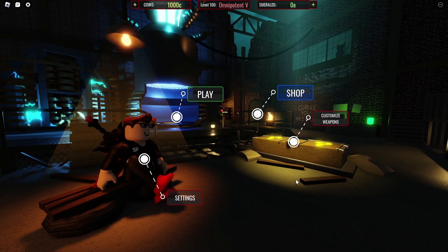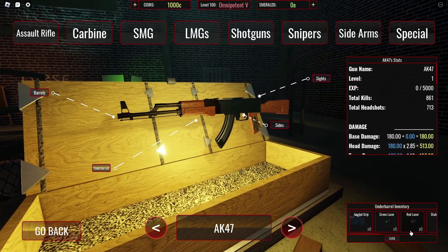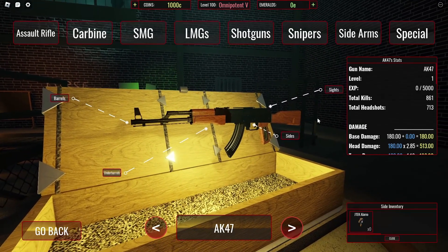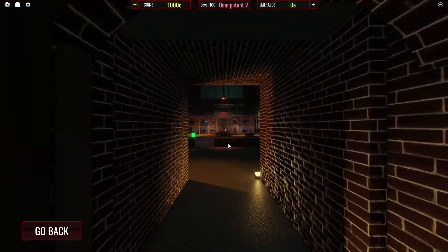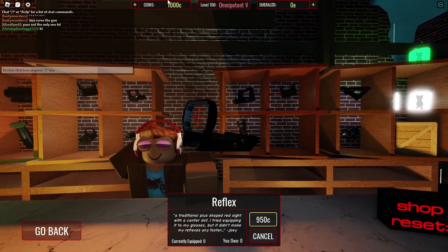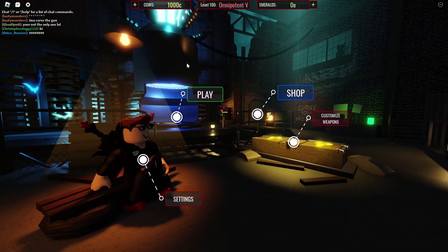We're going to be playing the new Michael Zombies update which allows you to actually customize your weapons. There's a lot of stuff you can customize - your AK-47, under barrel, sights, and more. You can get them from the shop over here and buy them using your coins. It's believed you can get coins and emeralds by killing zombies.